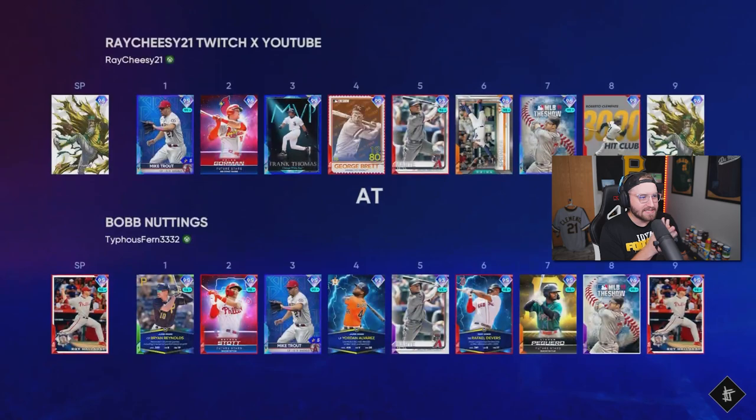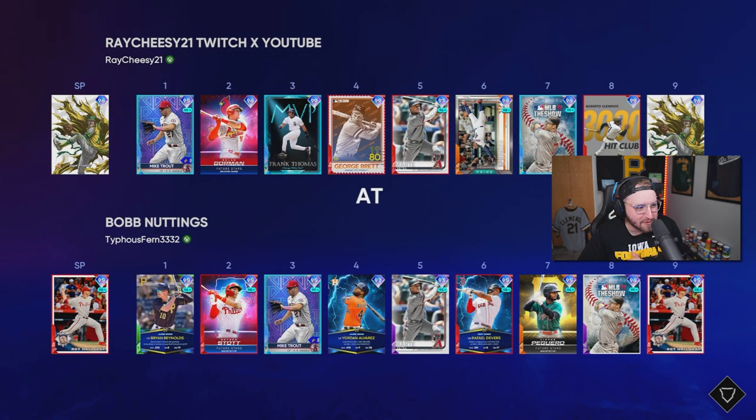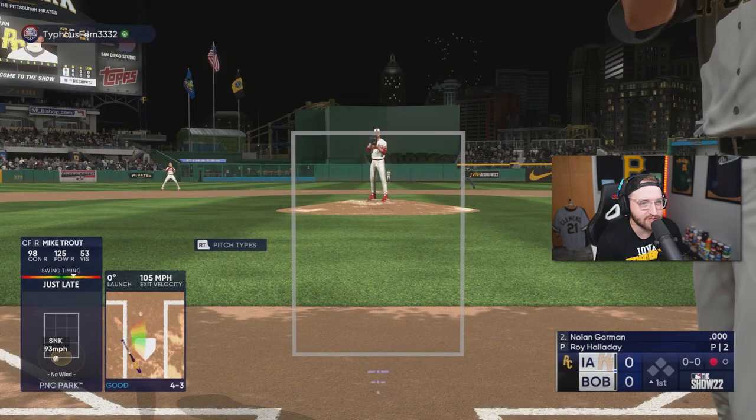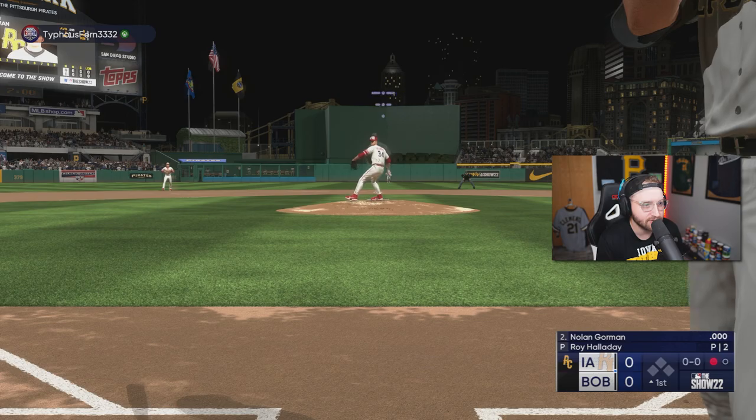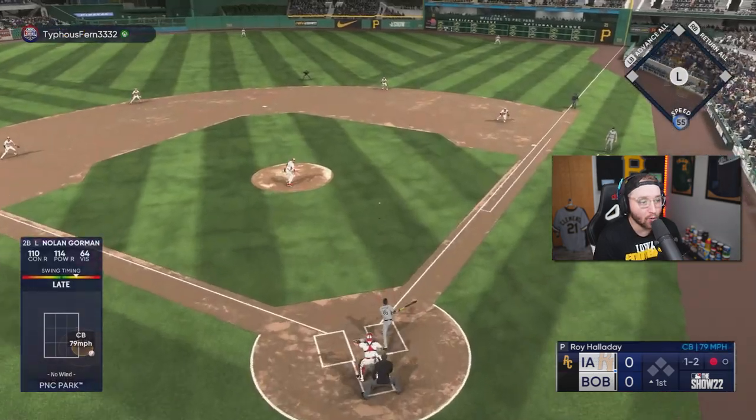Let's get right into this debut. We got Rollie Fingers as our opener — we'll be facing Roy Halladay here. Nolan Gorman in the two spot. Let's see how long Rollie lasts for us. Gorman is at least facing a righty, which is the hugest W of all W's. I can't believe I got a full swing right there — that was so bad.